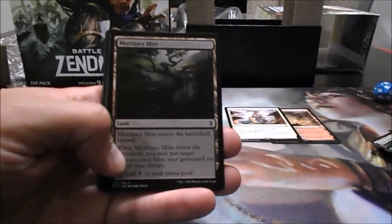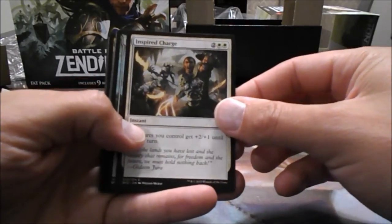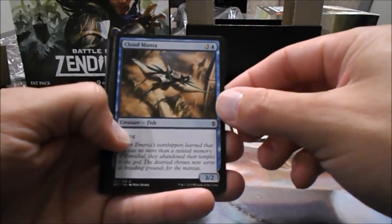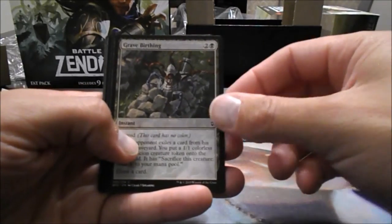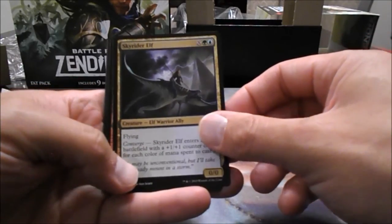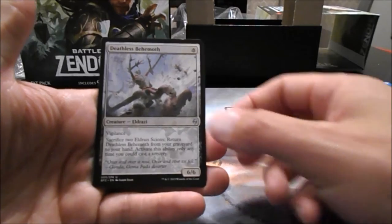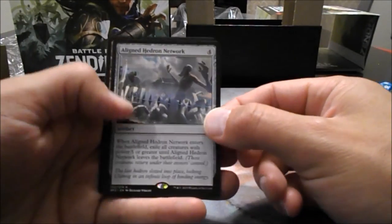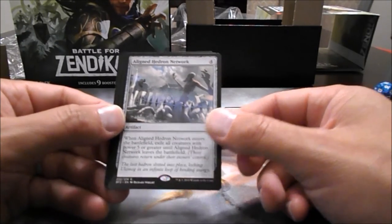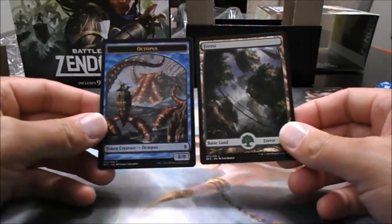Brood Hunter Worm — all the creatures in this set seem huge. Mortuary Mire, Sure Strike, Inspired Charge, Unnatural Aggression, Sandstone Bridge, Cloud Manta, Scour from Existence, Grave Birthing, Brood Hunter Worm, Sky Rider Elf — still some love for the Elf deck. We have Rolling Thunder, Deathless Behemoth, and the Aligned Hedron Network. When Aligned Hedron Network enters the battlefield, exile all creatures with power 5 or greater until Aligned Hedron Network leaves the battlefield — so that's your answer to the Eldrazi. We have a Forest and Octopus token.